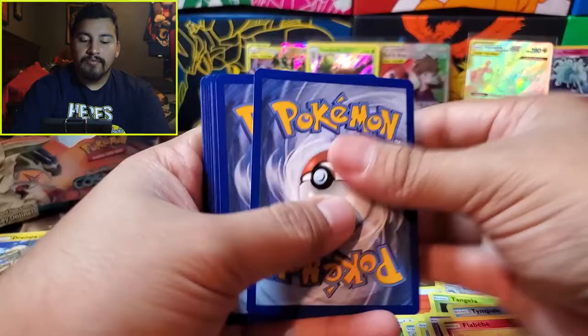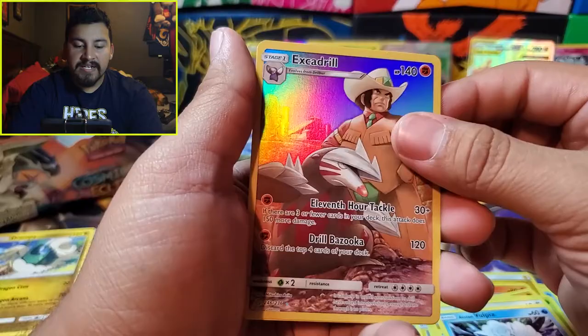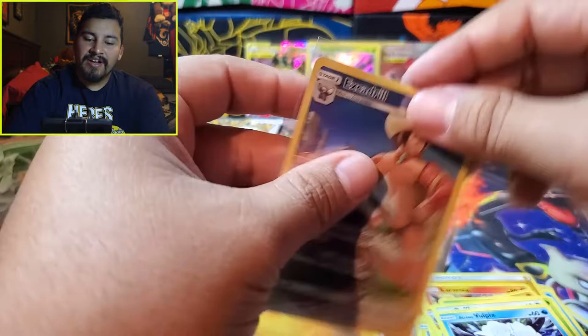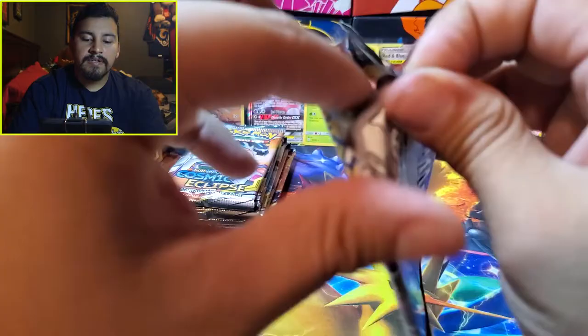Lightning Energy, Resolve, Larvesta, Arcanine, Trapinch, Oddish, Roserade, Piplup, Volpix, and Excadrill. I didn't do the trick right. The rare is Excadrill — I think this is my fourth one. I've done three or four Cosmic Eclipse booster boxes and pulled four Excadrills.